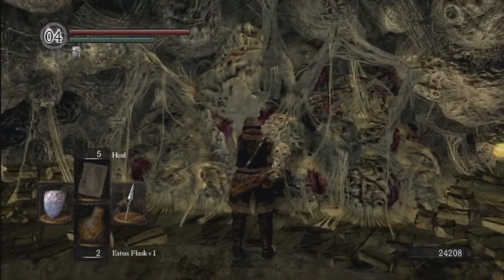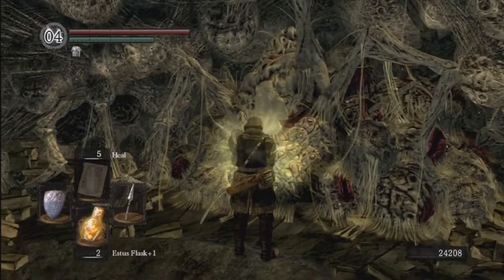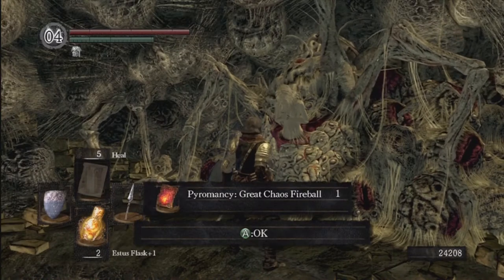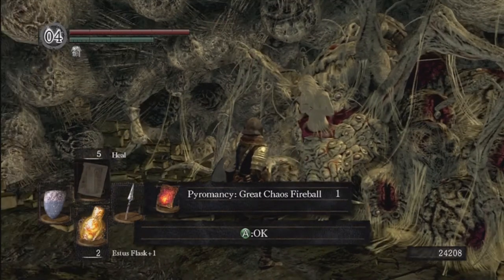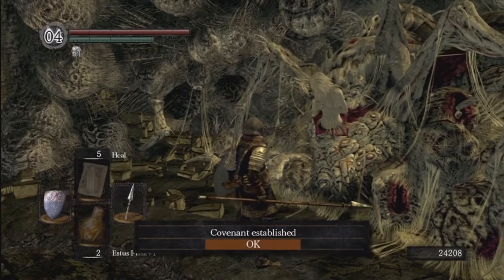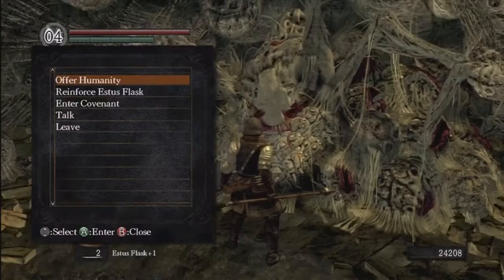This covenant — the Chaos Servant covenant — when you join it, you will get the Great Chaos Fireball Pyromancy, which is an extremely useful pyromancy that takes up two attunement slots. Very, very powerful. You don't have to be in the covenant to keep it, so you can get it and leave the covenant. This covenant can also open up a shortcut in a later area, but we're probably not going to do that.